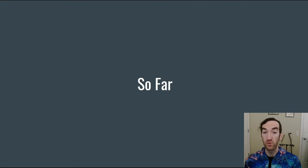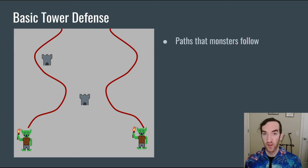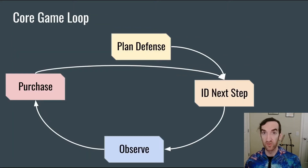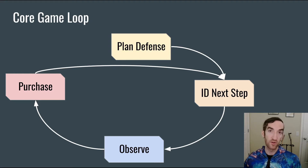First, let's review what we've learned about the tower defense genre so far. We can talk about a basic tower defense as having a handful of elements. There are paths that monsters follow through a map. The player then places towers that are going to help them kill the monsters. And the towers and the monsters are going to have some stats and abilities that make them unique and interesting. We've also talked about the core game loop of a tower defense, where a player plans the defense they intend to build, identifies which step they're going to build right now, observes the way the defense is working until they can afford to purchase that next step, and then does so, looping through this over and over again.